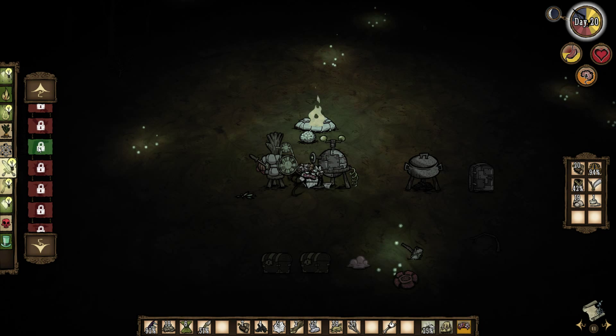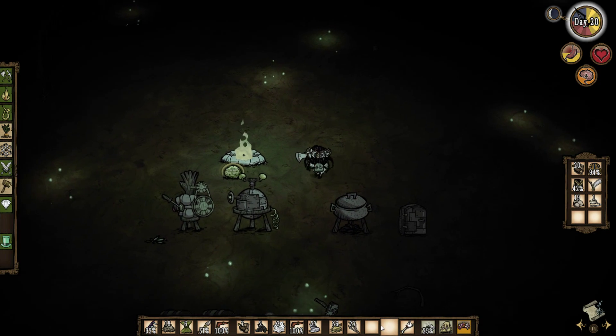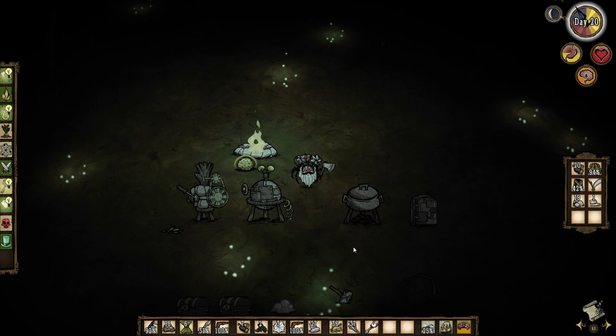I always have the hardest time remembering where things are in the crafting menu. And where is Chester? I don't see him anywhere. We have the little thing on us — did he die or something? I'll drop it and pick it back up. I don't know where he is actually.